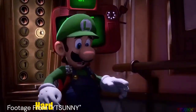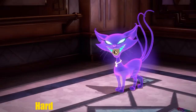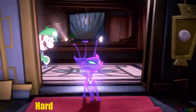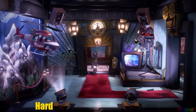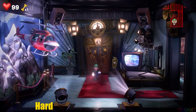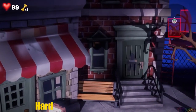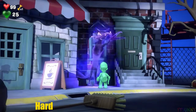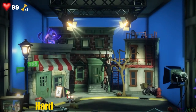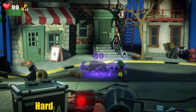Next we have the Polter Kitty from Luigi's Mansion 3. It's a very annoying boss because you first have to find the cat across three different levels. You can use the dark light to track it down. Once you find and flash it, it becomes a giant monster and jumps up. Look away, let it come up behind you, and when it's just about to attack, flash it. Do that three times.